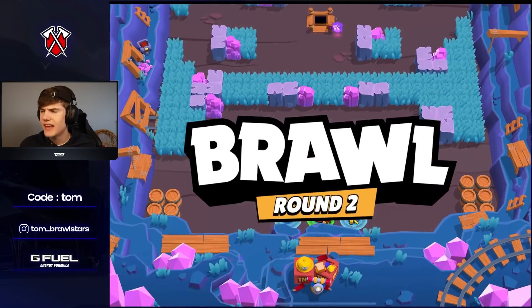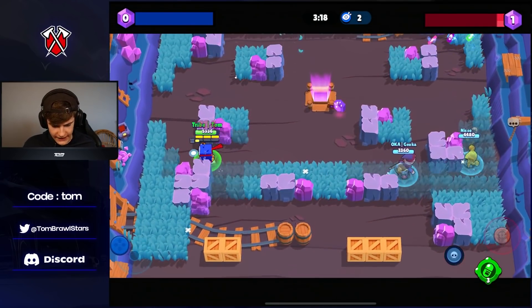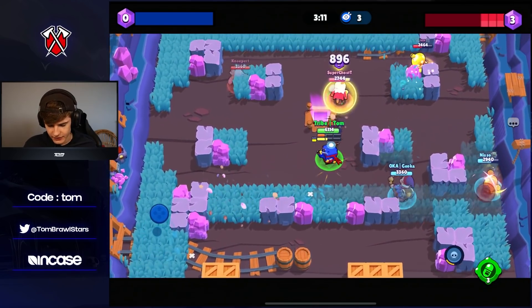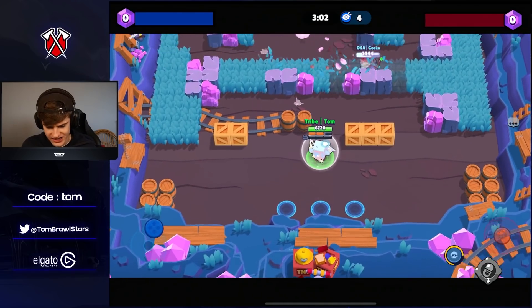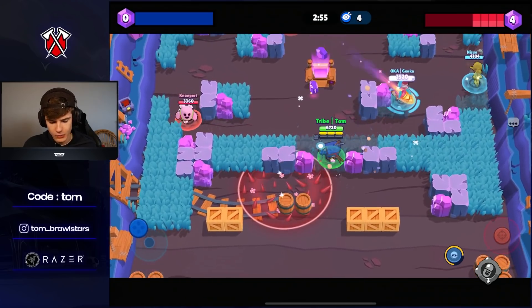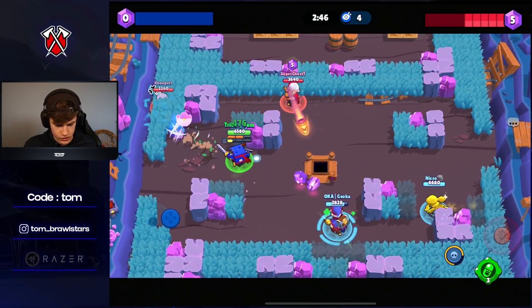Hopping into the next game — that was pretty easy. Spike is actually one of the best counters to Ash, similar to Nita in terms of mechanics. We're not getting healed as much as I'd like since we're just playing solo power league and this Byron doesn't really understand the power of the strategy. I believe we're going to need to see an Ash nerf soon — or at least a nerf to the way healing interacts with this brawler — because it is just going to be too good.